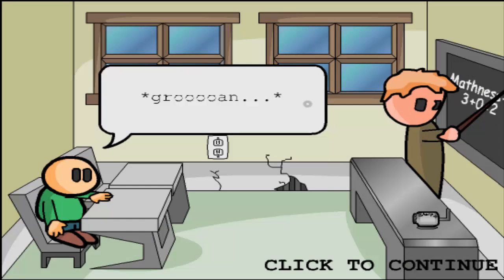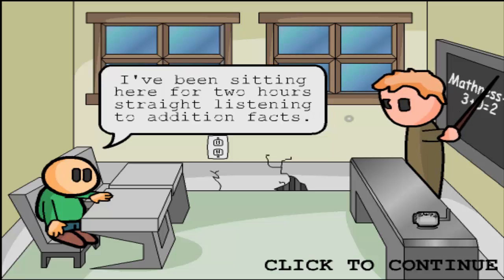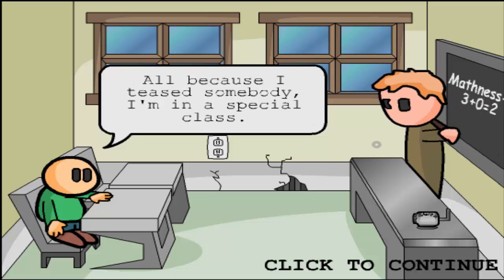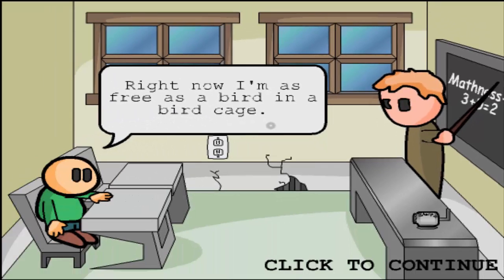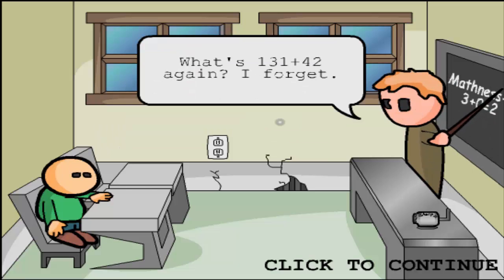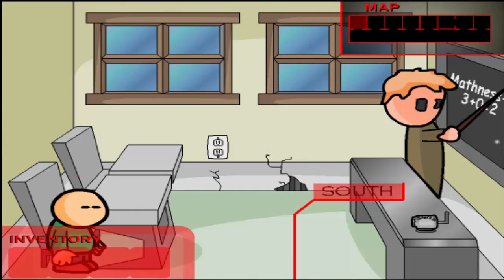John Bro presents... The character says: I've been sitting here for two hours straight listening to addition facts, all because I teased somebody. I'm in a special class. I don't even have a smart teacher — it says three plus zero equals two. Right now I'm as free as a bird in a birdcage. That's it. I'm getting out of this school. I like the animation. Riddle School!